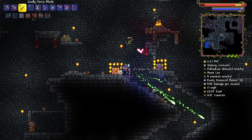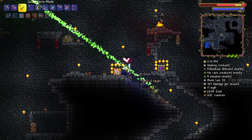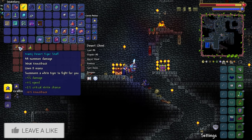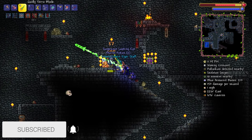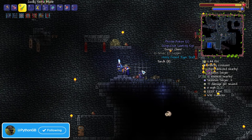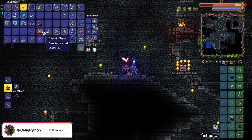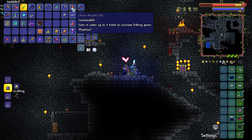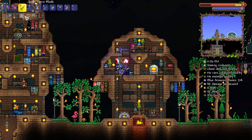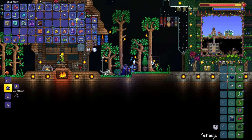Here we are, ladies and gentlemen — hey Bonely, get out of it. The Desert Tiger Staff summons a white tiger to fight for you. That is definitely brand new for 1.4 — there was never a desert chest inside of 1.3. I'm pretty excited to see just what kind of things this thing does. Let's head back to base. Maybe we get our spider armor back out. We'll see what it does. Nasty Desert Tiger Staff!